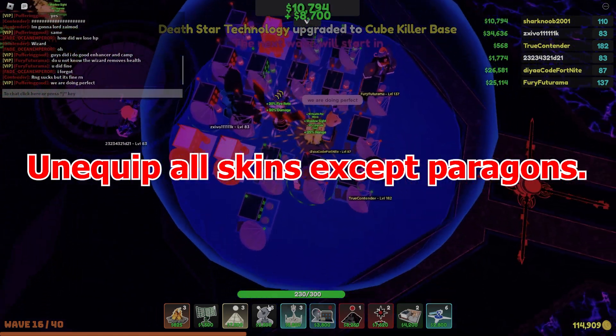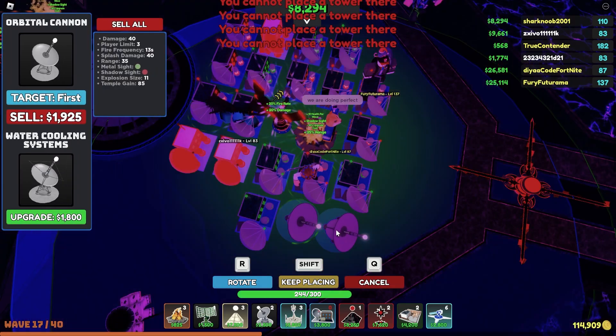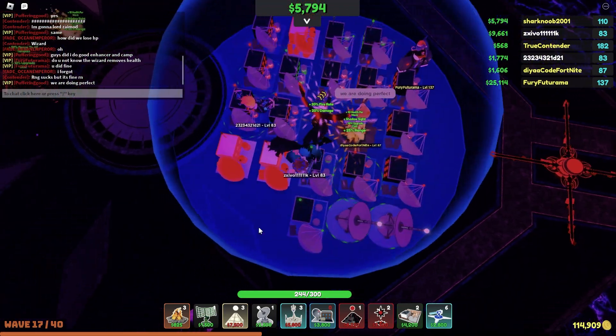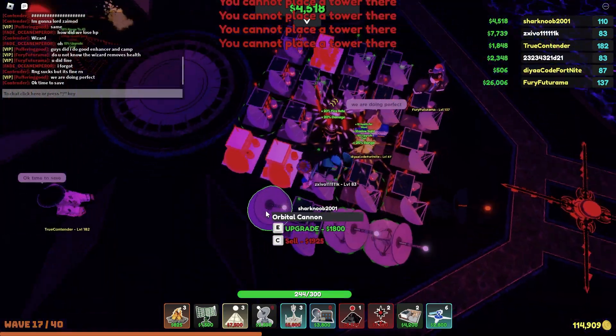Skins will make the game even laggier and lower damage per second. Sometimes the group we are playing with will decide to unequip Para skins as well. From what I've found, it really doesn't make much of a difference. And if a few towers still have skins, it'll probably be fine — just try to remember to unequip them.